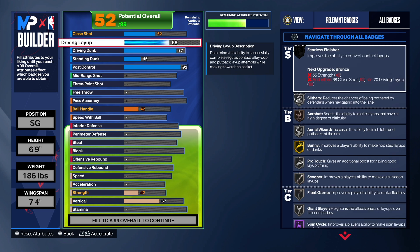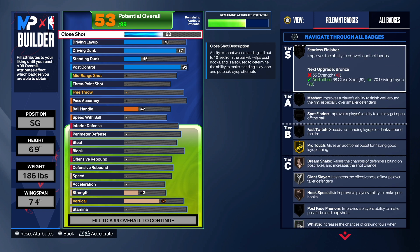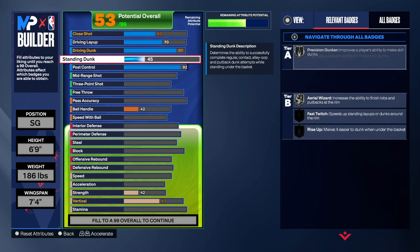For the layup, all you need is a 70. You could take it up higher if you want to, but a 70 layup is good. Layups are really, really good this year. A close shot, not so much. If you do all the post hooks and all that stuff, close shot will help you out. But standing dunk is king, in my opinion.